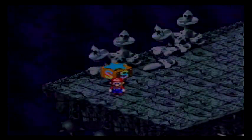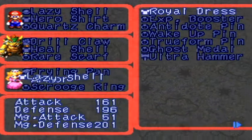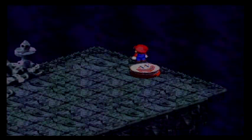I'm going to take the Lazy Shell off Peach because even though it's a good item, it makes the game too cheap, so I'm going to put the Royal Dress on instead. I actually had to play back to where I was from before Magikoopa, and for some reason I didn't save — I don't know why.